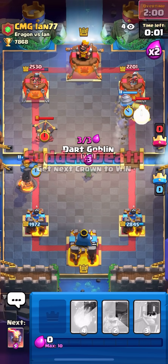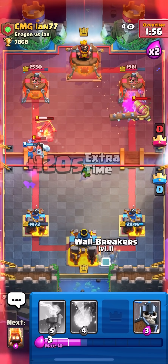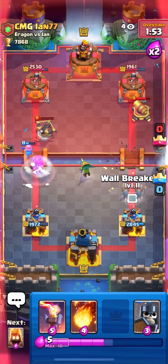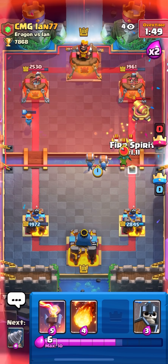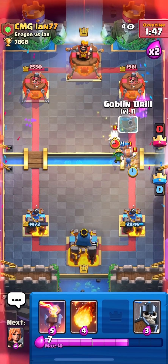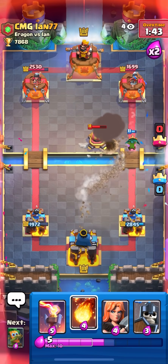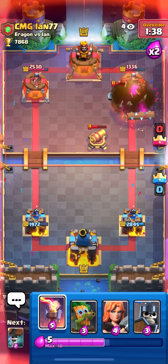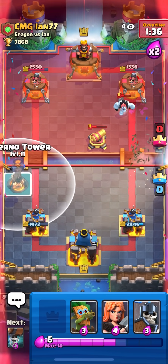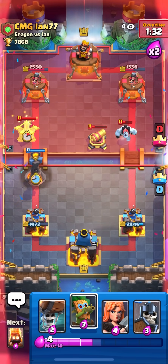I'm gonna Dart Goblin over here — he should lock onto the Goblin Drill so he can't Log my Dart Goblin. The Dart Goblin is gonna kill the Expo, got a lot of value there. He went for Skellies — I'm gonna Fire Spirit. The Dart Goblin's on the tower. So much damage — I'm gonna Fireball the Ice Golem as well. Good damage.